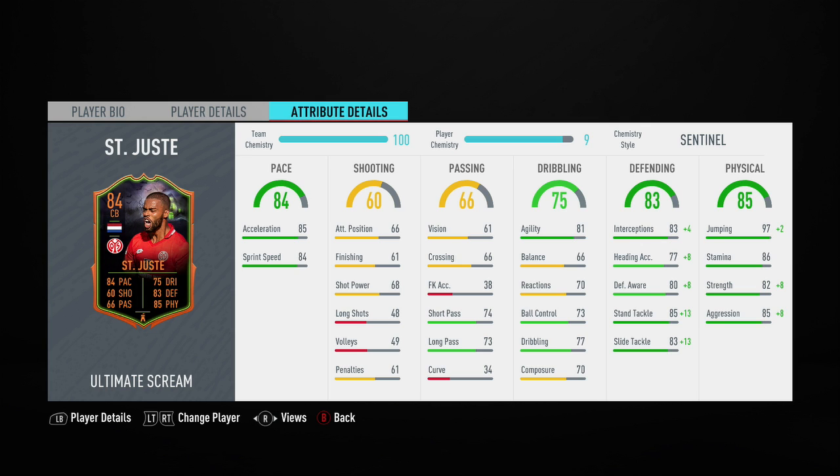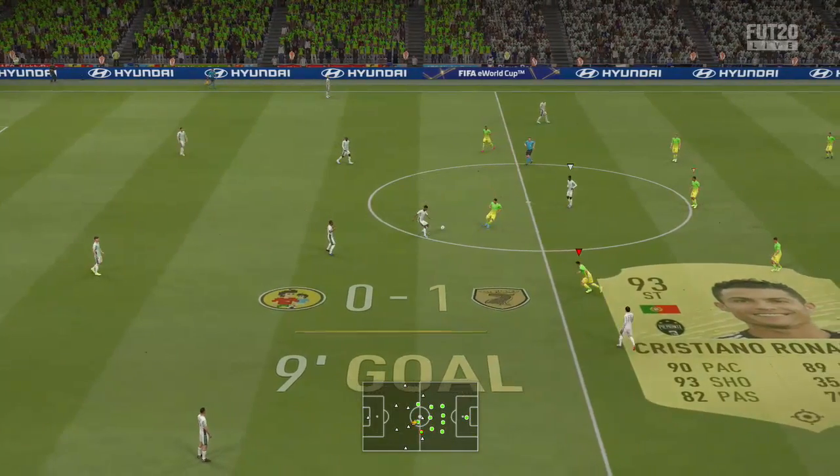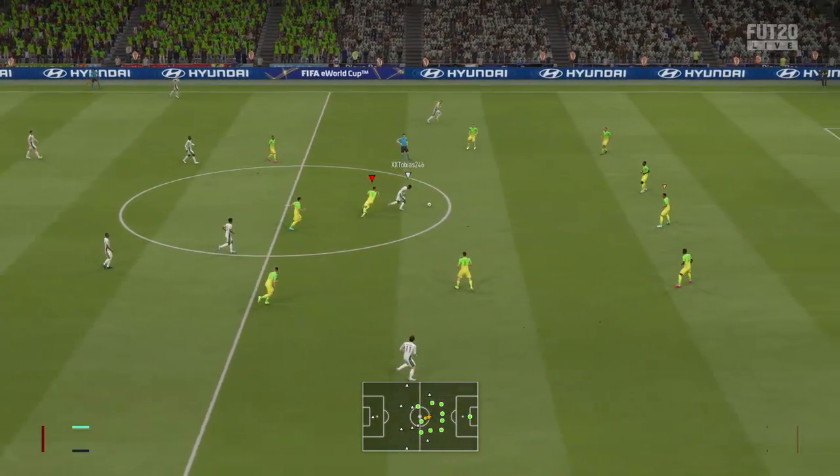I had the Sentinel chemistry style applied to this card, and he looks absolutely quality — just insane pace. Decent passing stats in the right areas; his short passing is good and his long passing isn't too bad either. Some of his dribbling stats might make him feel pretty good on the ball, like the 81 agility, 73 ball control, and 77 dribbling. Really solid defensive stats in the 85 stand tackle and 83 interceptions, and obviously great physical stats too — that 97 jumping and 82 strength, which you can increase nicely with the Sentinel chem style.